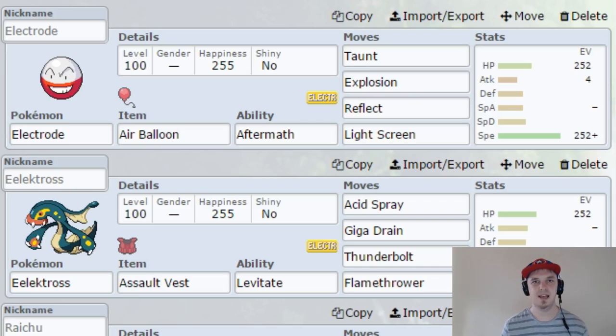I do like the Suicide Lead — it's mostly for the cool factor. You turn around and you're like, 'Electrode, Explosion!' and he blows up behind you and you don't even look at it. Cool guys don't look at explosions. Reflect and Light Screen are only gonna last five turns, but hopefully it will be enough to bring our team up and over the opponent.